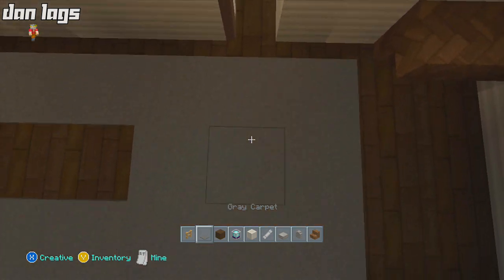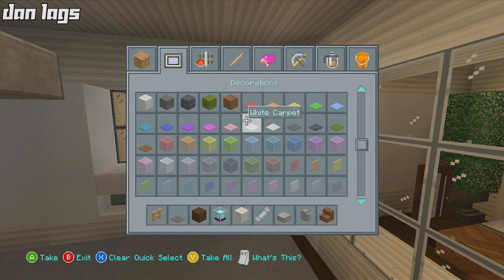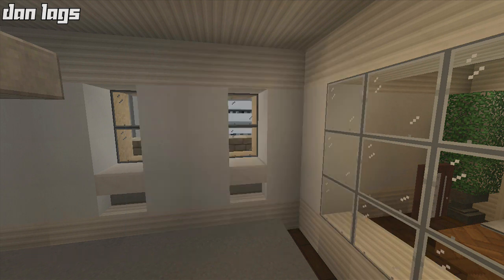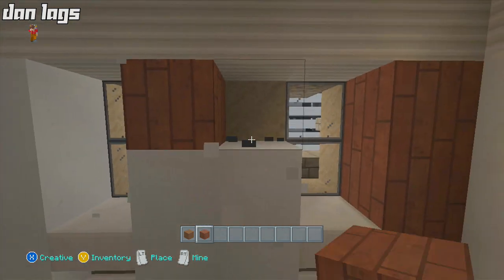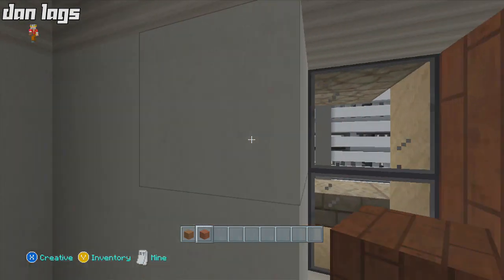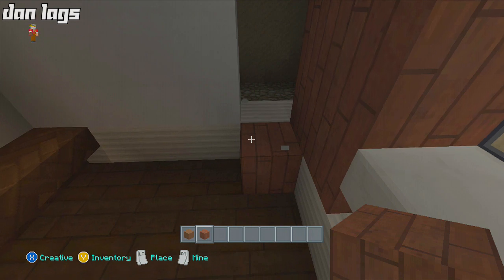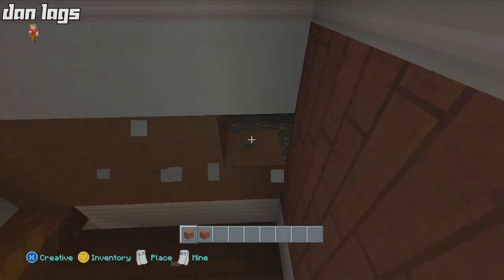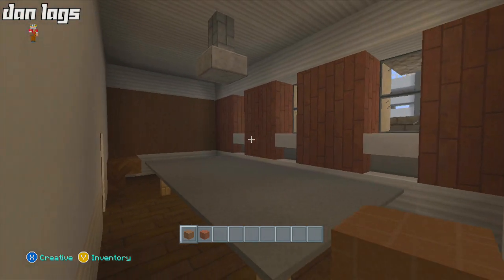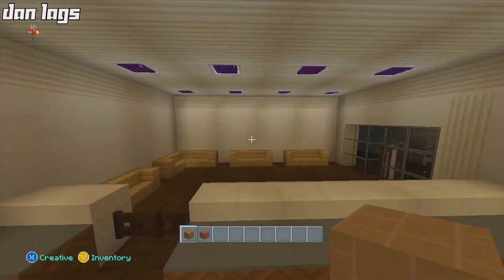I'd like to add some different wallpaper to this room because having everything white is kind of silly. I did this throughout the other parts of the building - added different colors. I'll grab some brown wool and some acacia wood. I'm going to turn this wall right here into acacia wood, and turn the other wall into brown wool. I really like acacia wood in the city texture pack - I don't use it a whole lot but I probably should. I might switch it to gray wool later depending on if the paintings cooperate.